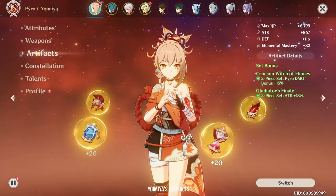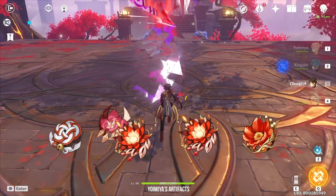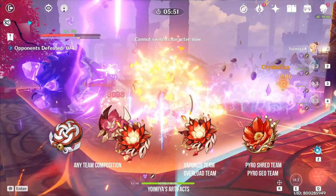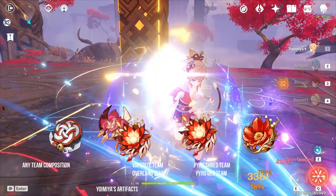But if you do not want to deal with all the hassle from Shiminawa, Crimson Witch or Gladiator will be the next best set — they are essentially the same thing. This combination is also better if you are using the Hamayumi. As for the Crimson Witch 4-piece set, it is only good if you are running an Overload team or Vaporize team. The Crimson Witch 4-piece effect doesn't work on the Pyro Shred or Pyro Geo teams — instead, the Lava Walker set will be a better option for those teams.